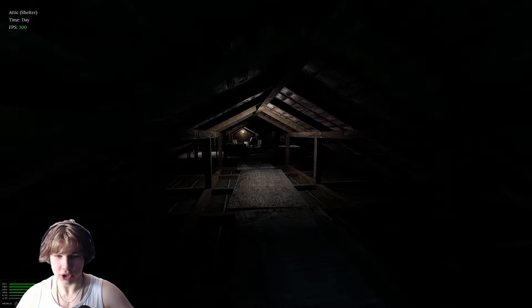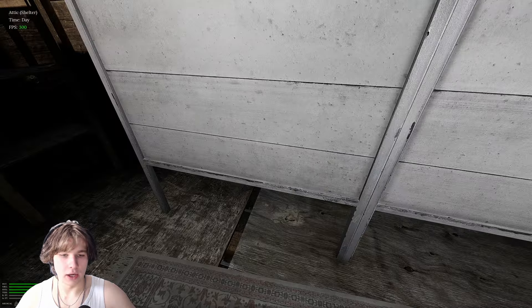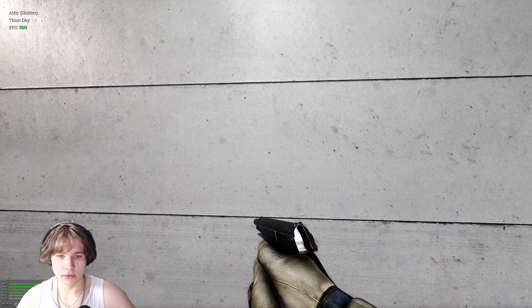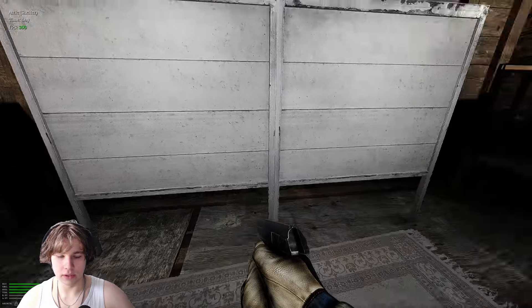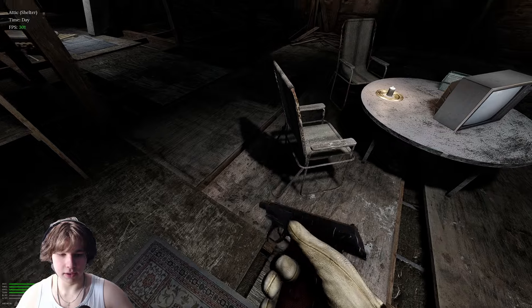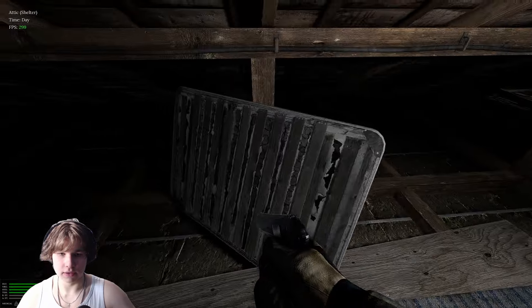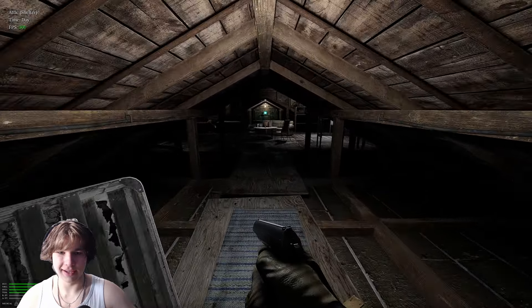There's a gun rack here. In our inventory, we have our Makarov, some healing, and a backpack — I should probably put that on. I'm not sure how to put items on the wall; you can put guns and stuff on it according to the trailer. Let's reload this Makarov and head out.